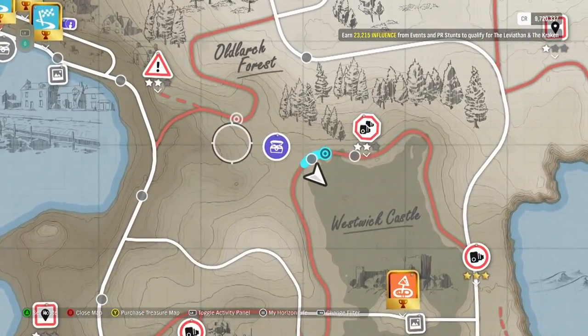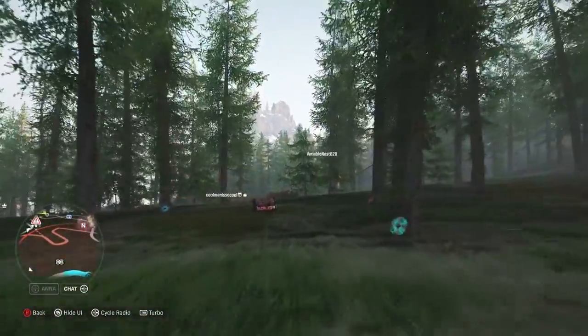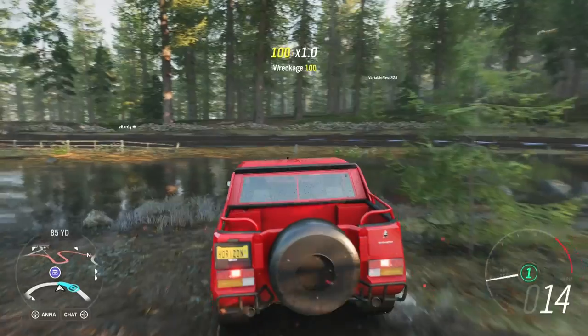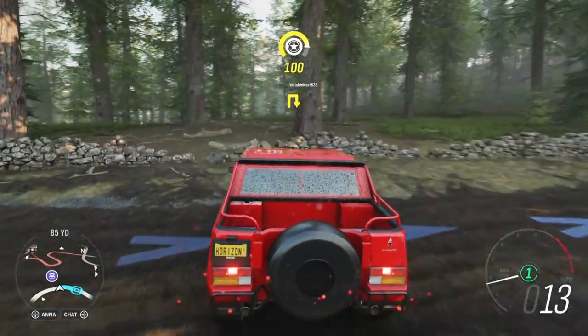The treasure is at the south edge of the forest where the trees meet the lake. Whereas prior photo clues put the treasure chests in the foreground, this photo sneakily hides the chest in the background, so don't bother driving into the water. Instead, start at the water and drive in the direction of the snowy peaks in the distance to find the treasure.